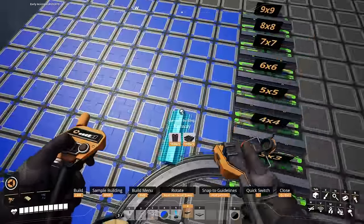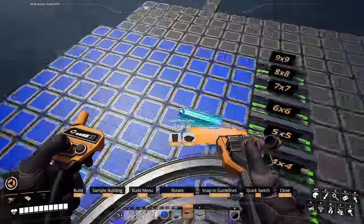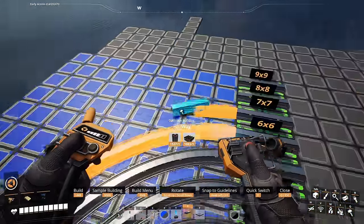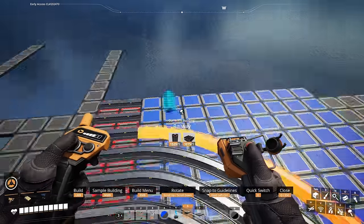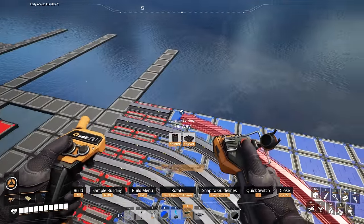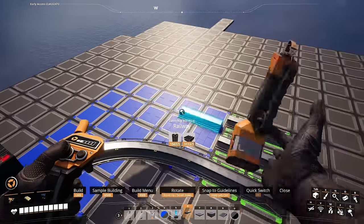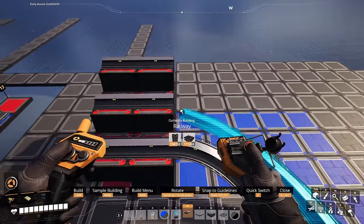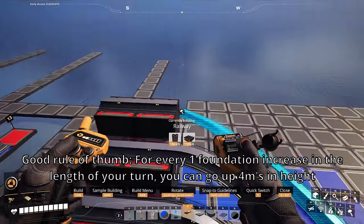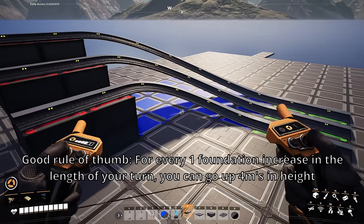In order to create larger 90 degree turns, you just follow the same process as before, but just build your L-shaped grid to your desired size. The overall limit for this before you start getting error messages is on an 8x8 grid. Also, larger size 90 degree turns will not glitch out when attempting to squeeze them between a starter segment and an end segment — that will only apply to the smallest possible 90 degree turn on the 3x3 grid. Incorporating inclines into the larger 90 degree turns will vary by height and it is inconsistent, but as a good rule of thumb, for every one foundation increase in the size of your turn, you can increase your height by a max of 4 meters if desired.